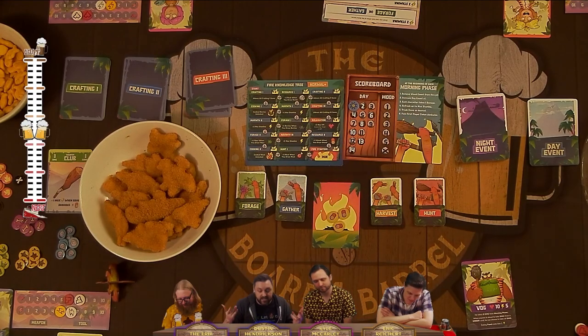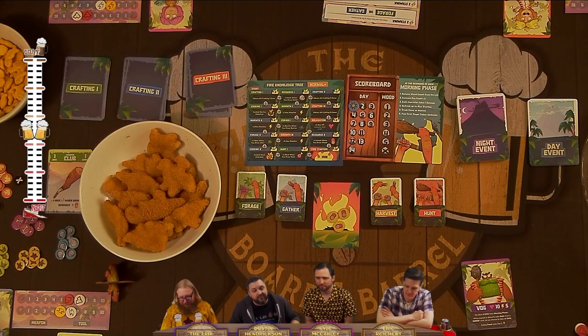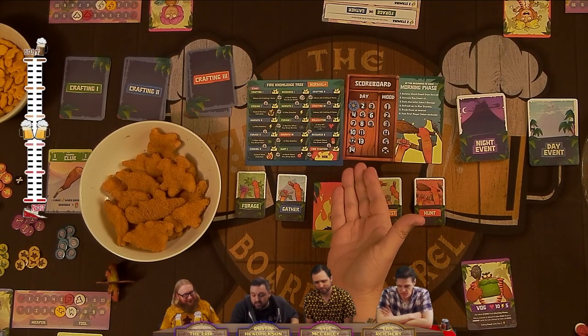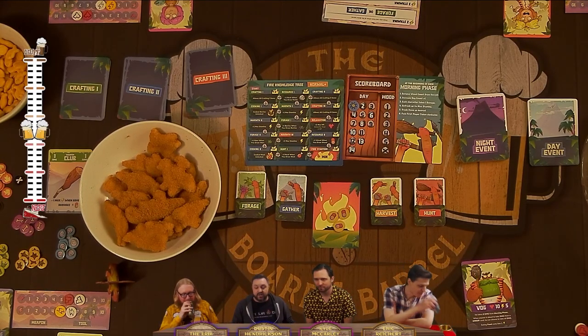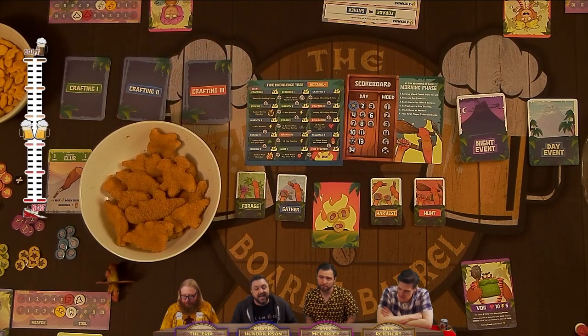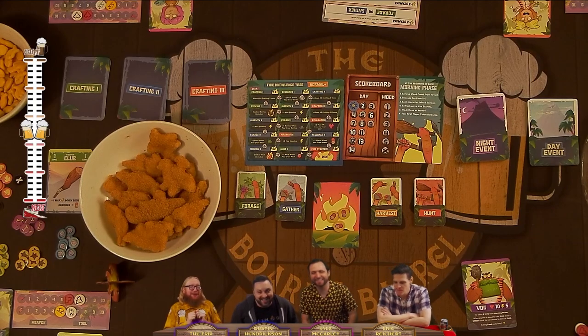Then we go back to the day phase and repeat until we either die a horrible gruesome prehistoric death from a saber-toothed beaver, our fire runs out of wood, day fourteen arrives without the fire starter discovery unlocked, or we win by successfully unlocking the fire starter discovery. We have very rarely won this game — it's hard.